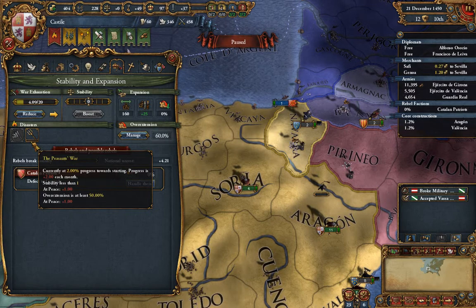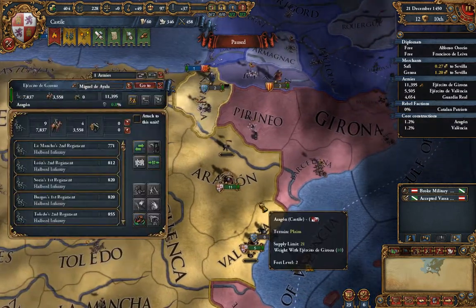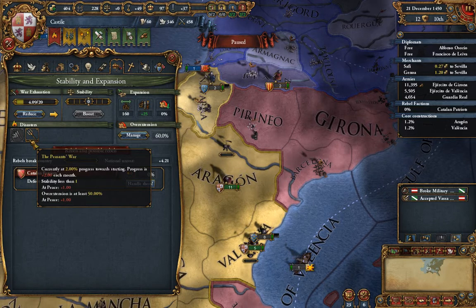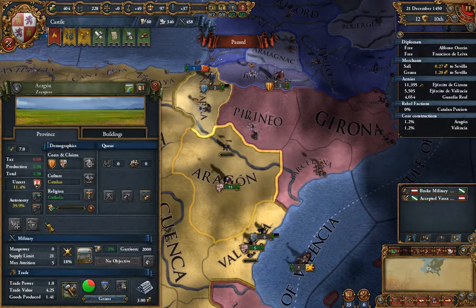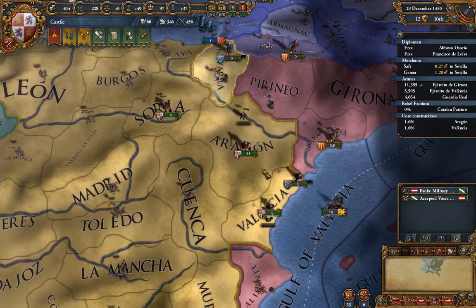If we mouse over the progress bar it tells us how much it's progressing each month. It goes at 2% every month and we're currently at 2%, so that's going to be another 48 months. These provinces core in 18 months. What we're going to do is continue to let our troops reinforce and not worry about it — even though this disaster will be really bad — because once the provinces are cored we can raise stability more cheaply. The game does auto-save every year and we're not playing on Iron Man mode.